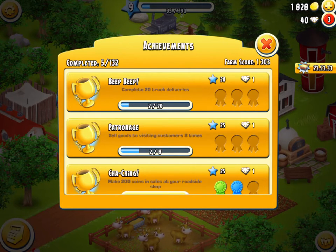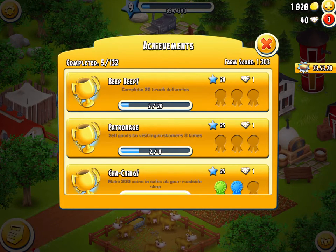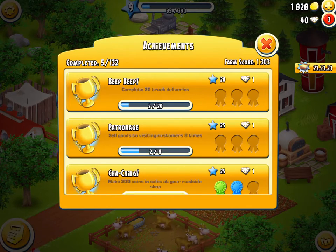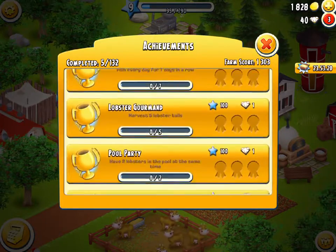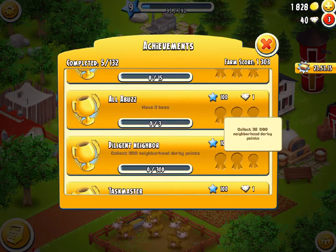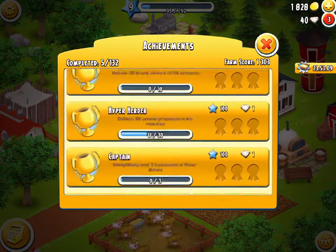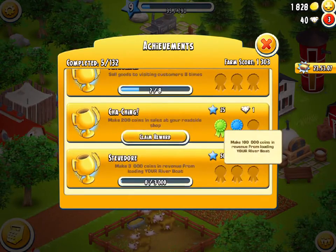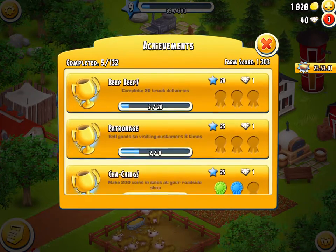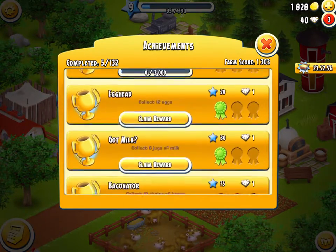That 120,290 XP is basically the equivalent of leveling up to level 46 with almost no XP, and if you then collected all the achievement rewards you'd immediately level up to level 47 just from achievements alone. Some achievements have 3,000 XP each so it's quite significant. Achievements are always good to aim for because you get diamonds which are key, and the XP is also beneficial.